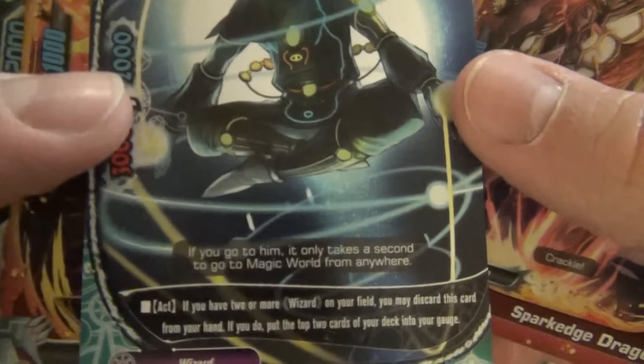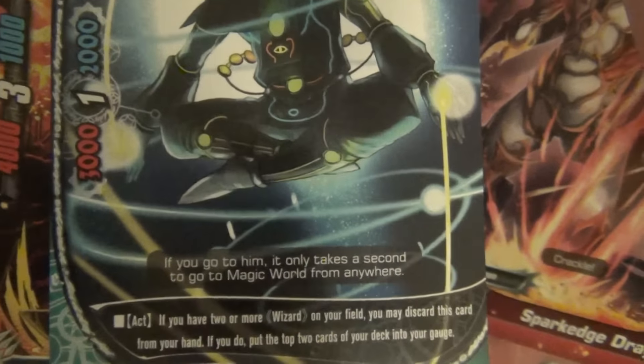A wizard: if you have 2 or more wizards on your field, you may discard this card from your hand; if you do, put the top 2 cards of your deck into the gauge. Hello.